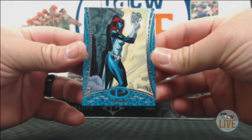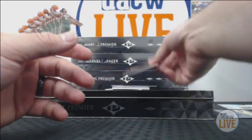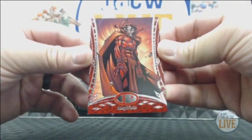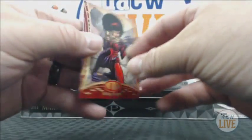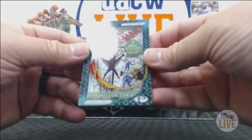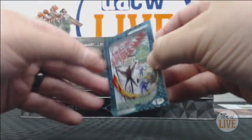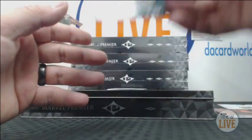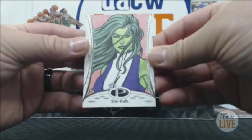We have Mystique base — this is regular. Mephisto — he likes to show up in every single break we have. We have a nice Misty Knight parallel, 21 of 25. There's some new names, a little bit of old. Oh, there you go — Amazing Spider-Man number one! Oh man, nice classic cover, CSB5. And a She-Hulk sketch.